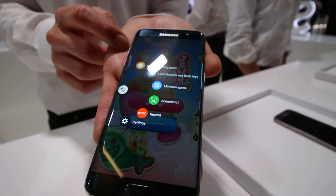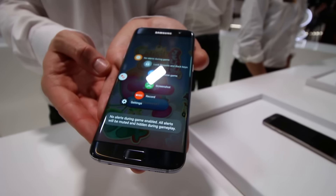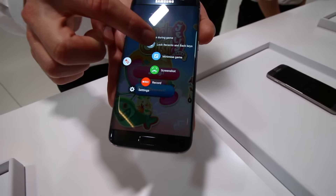You can see there's no alerts during the game. So if you tap it on or off, you can prevent people messaging you or calling you and getting the alert during the game.